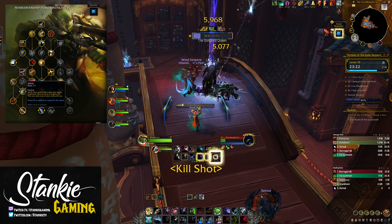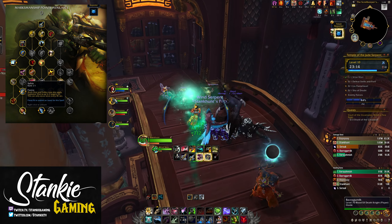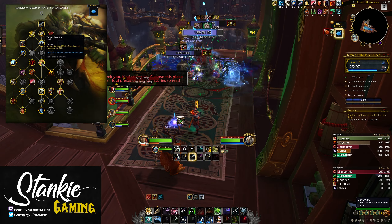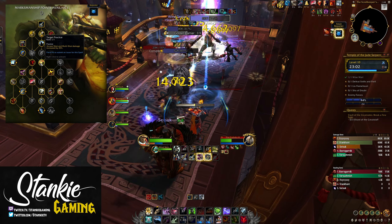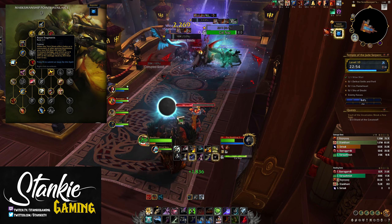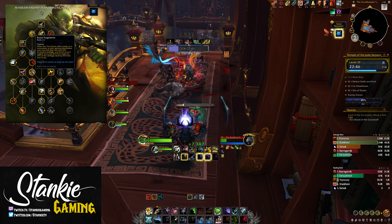We'll also get Salvo so that Multi-Shot or Volley applies Explosive Shots on two targets on a 45-second cooldown — just passive extra slappiness. At the start of pulls, open up with all that burst plus Explosive Shots. Then get Target Practice for an additional 25% increased Multi-Shot and Arcane Shot damage. We'll also get Death Blow and Razor Fragments so that Aimed and Rapid Fire have a chance to give you a charge of Kill Shot and allow you to use it regardless of your target's HP.